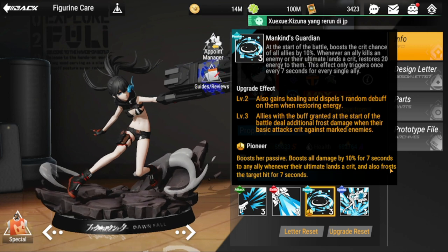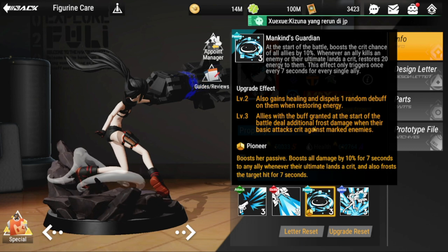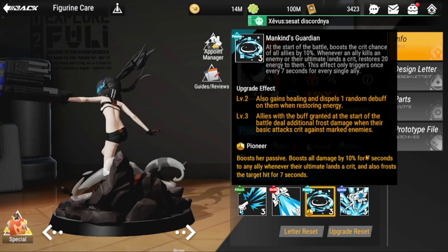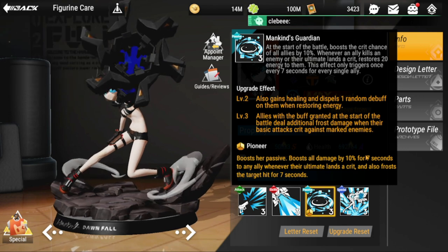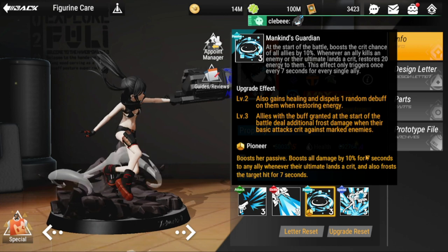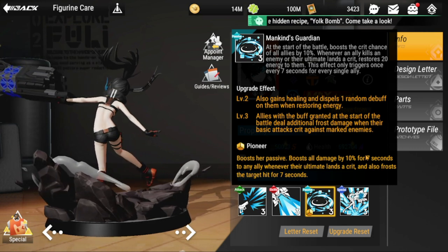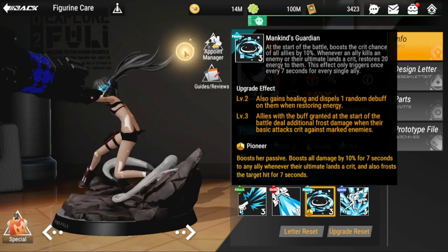The Pioneer adornment is additional to her passive. It boosts all damage by 10% for seven seconds whenever an ally's ultimate lands a crit, and also frosts the target for seven seconds. Not a bad adornment to have for her. That covers the overview of her skills.